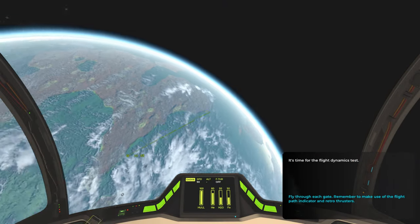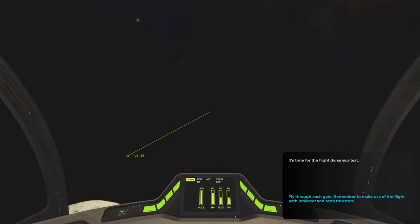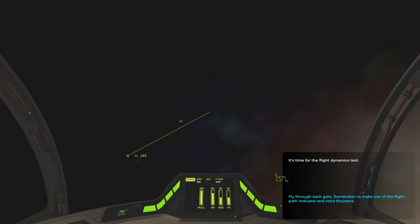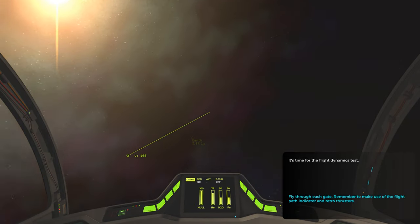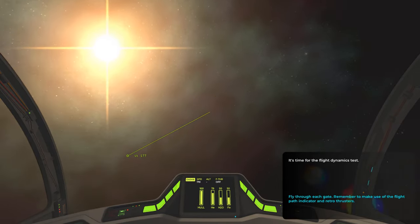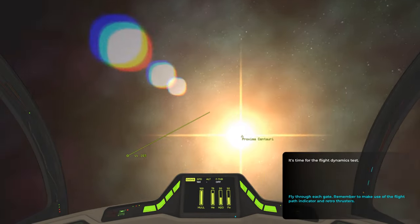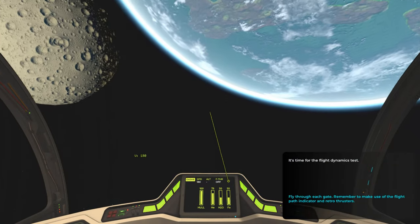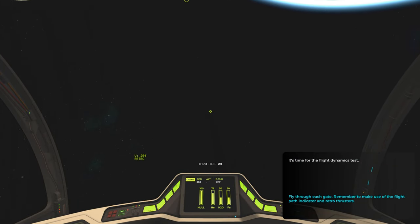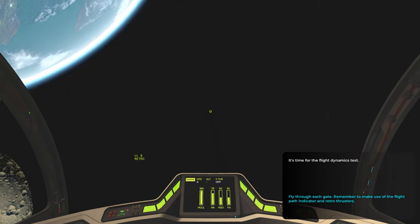Yeah, that's working. It's time for a flight dynamics test. Fly through each gate. Remember to make use of the flight indicator and retro thrusters. Oh my god, I'm just spinning around wildly. Is there nothing to go up or down with? Well, the graphics are nice. While I'm spinning here, that planet looks nice. Is it an Earth analogue? Right, that's adjusting the throttle. Hang on. Yes, you can use the mouse. It never said you could use the mouse. Well, that's a bit missing in the instructions, I think.